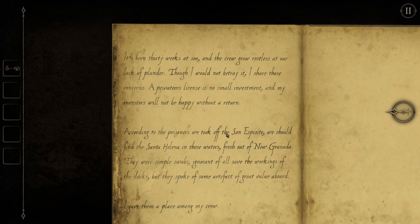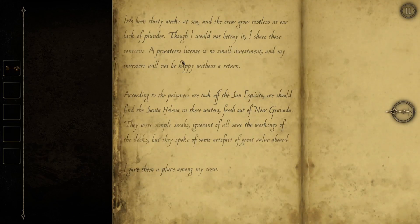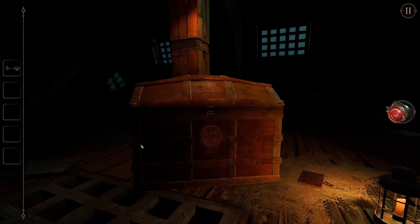Reading the book: 'It's been three weeks at sea and the crew grow restless at our lack of plunder. Though I would not betray it, I share those concerns — a privateer's license is no small investment and my investors will not be happy with the return.' I love that being a pirate was like a legitimate career back then — please bring back piracy. 'According to the prisoners we took off the San Esposito, we should find the San Helena in these waters, fresh out of New Granada. They spoke of some artifact of great value aboard.' Since he spelled 'artifact' — I know exactly what I'm looking for.